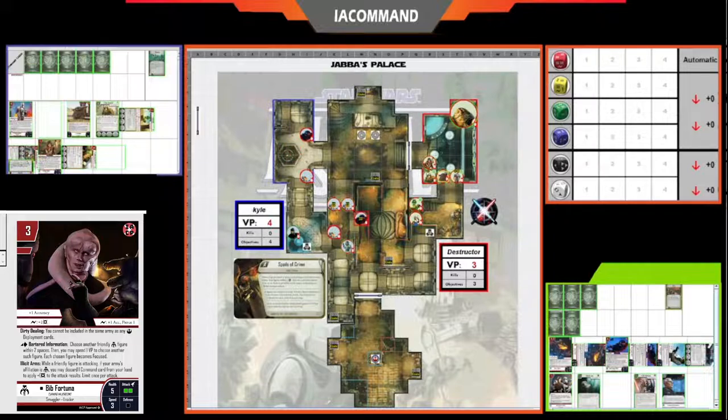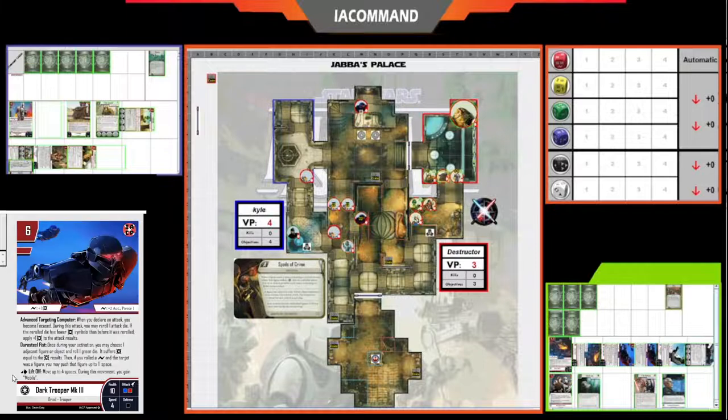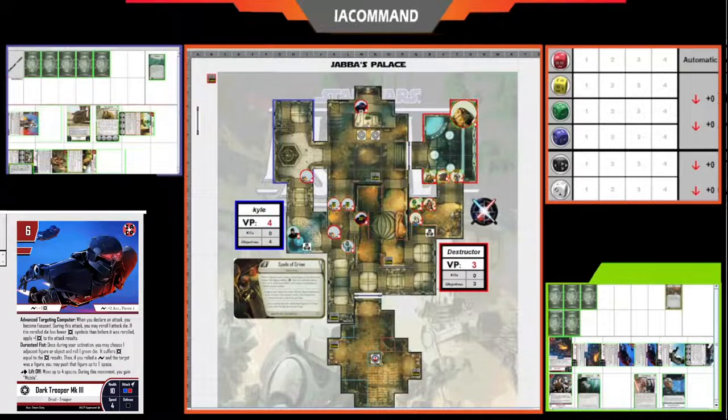Greedo has moved down into the terminal room. Destructor is not opening his door, which makes a lot of sense — Kyle has a lot of offensive long-range firepower with these sentries and even the dark troopers with their re-roll, so opening the door seems like inviting a big mass of fire. Destructor is going to fight coming down through the maze area. A dark trooper activated for Kyle and used the Liftoff ability — moving four spaces and picking up a crate. The dark troopers are really good with these crates because Liftoff doesn't use their speed, so even while carrying heavy crates they can still fly around four spaces.